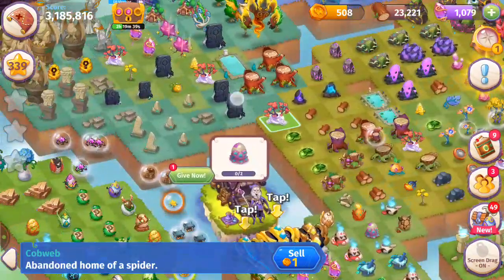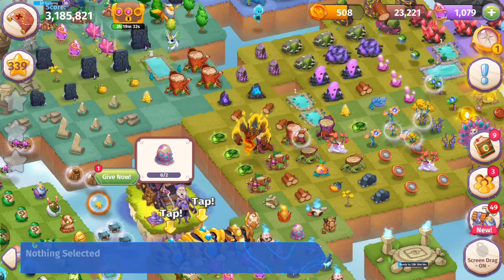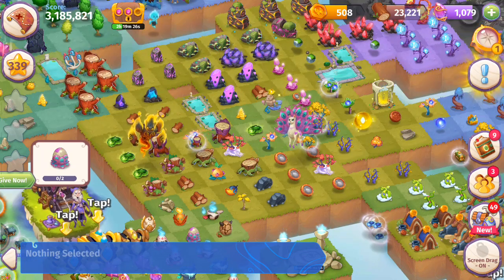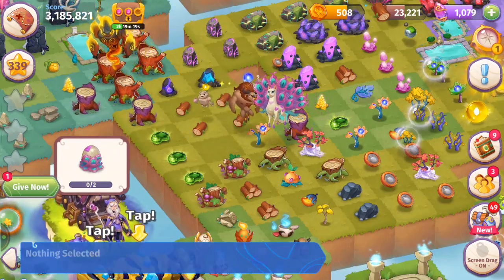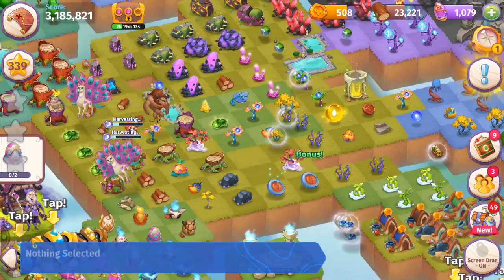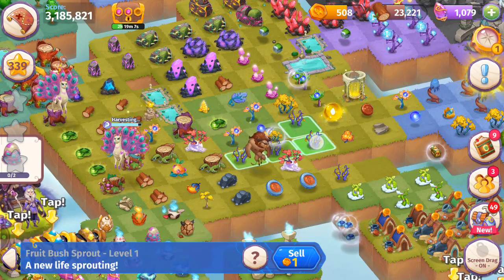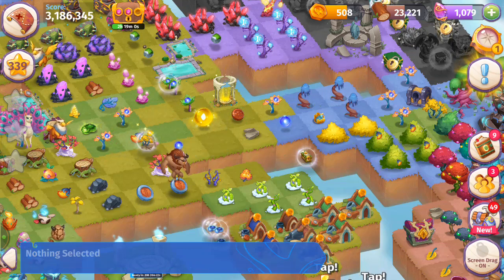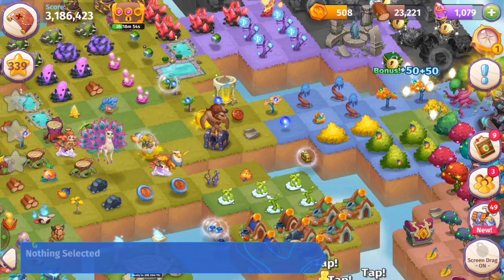Making some quick space — merging cobwebs, moving things around. We can harvest those enchanted stumps one more time. We've got five bronze coins — merging those. Getting those fruit bush sprouts, merging those together. Now I have a five merge with these fruit bush shrubs — bringing those back. We've got these blessed blooms we can merge together.